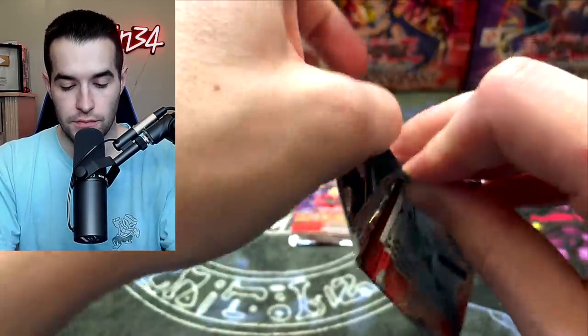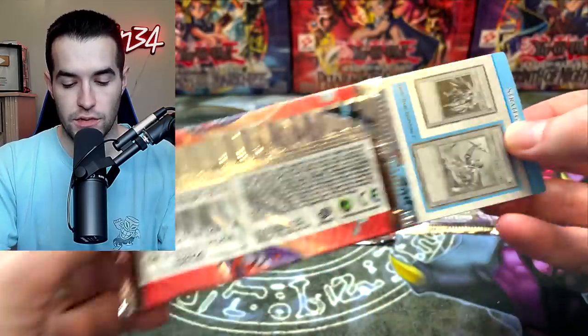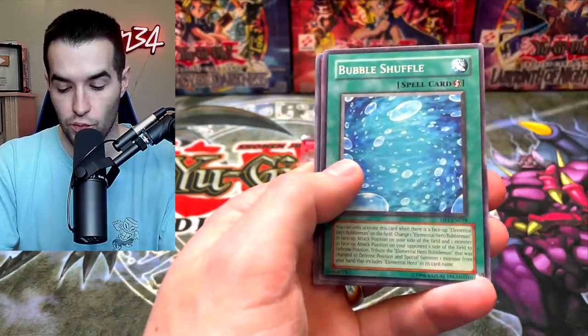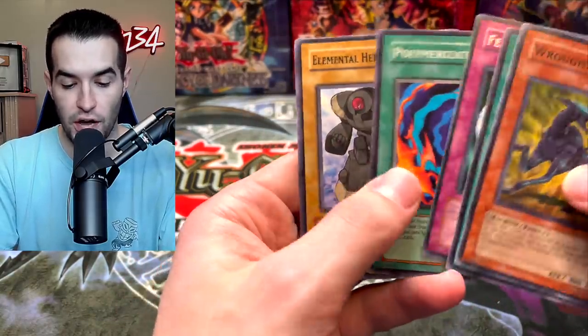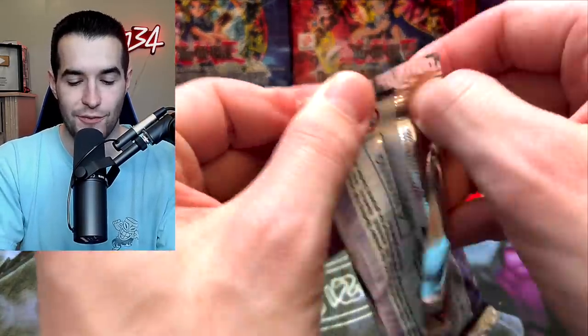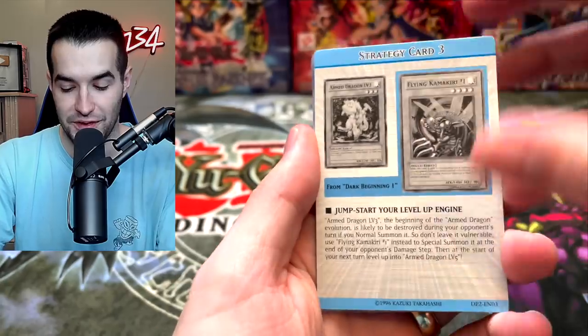Jaden Yuki pack — here we go. We have Bubble Shuffle, Featherwind, Polly, and Clayman. Elemental Heroes — they're so cool. Too bad they were bad for so long. The classic ones are really bad. Arm Dragon Level 3, let's get to 10. Ojama Green.